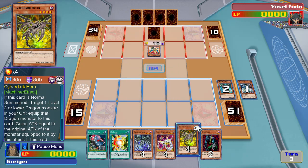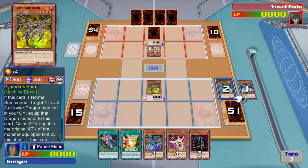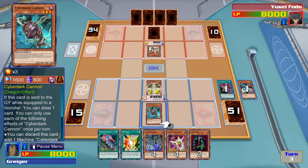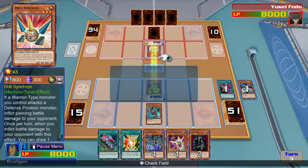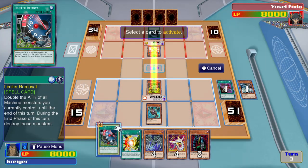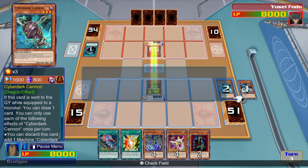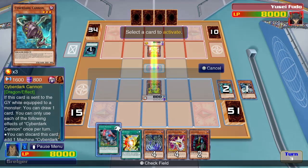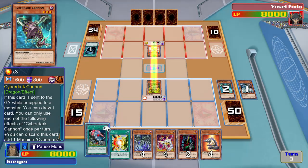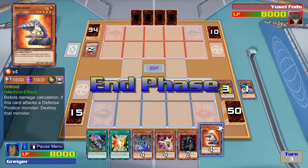So now I think I will summon that very monster, Cyber Dark Horn, in attack mode. Activate his ability. Now I can equip him with Cyber Dark Cannon. Now my monster will attack. Now I can draw one card thanks to my Cannon's ability. I end my turn.